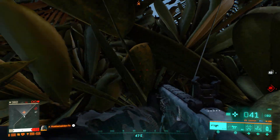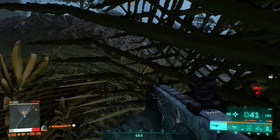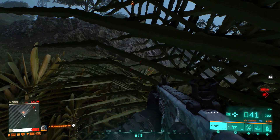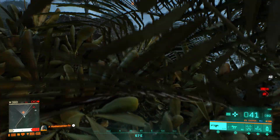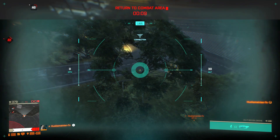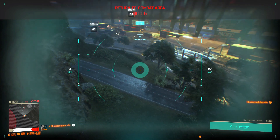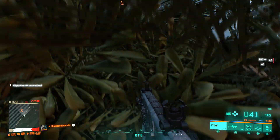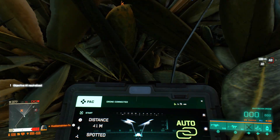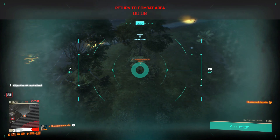For a quick tip: sometimes the game won't let you spawn the drone while laying down. What you gotta do is stand up first, pull out your drone, get it in the air, then go back to your character, lay back down, and then switch back to the drone. That way you're in cover and they can't see you.